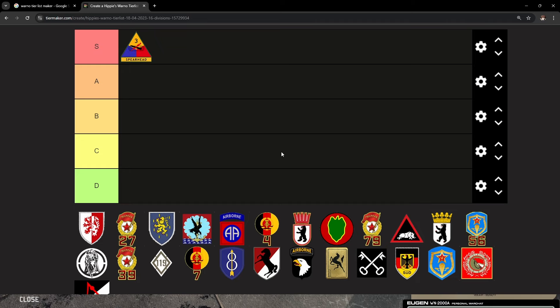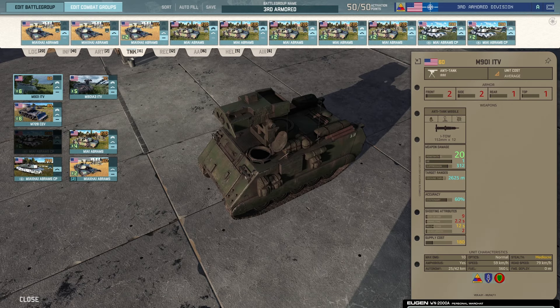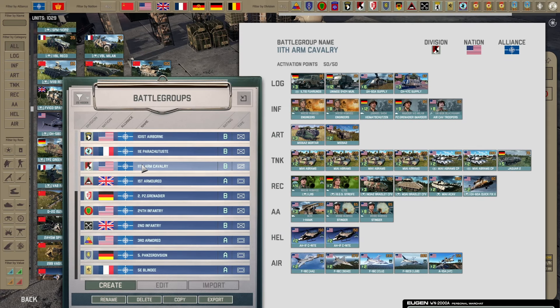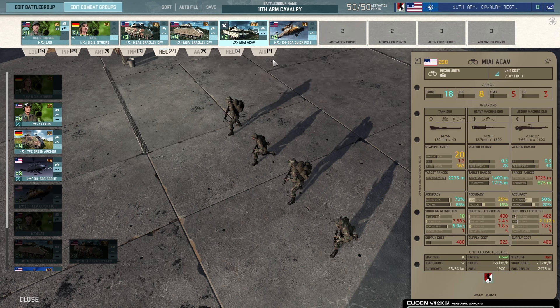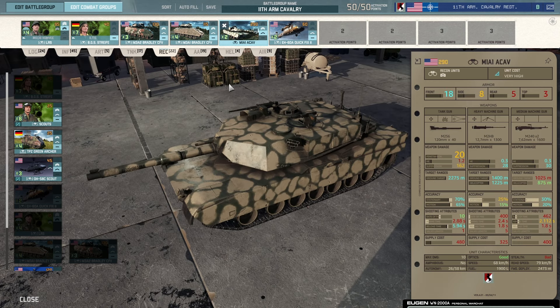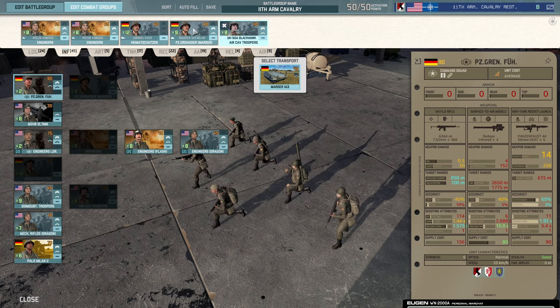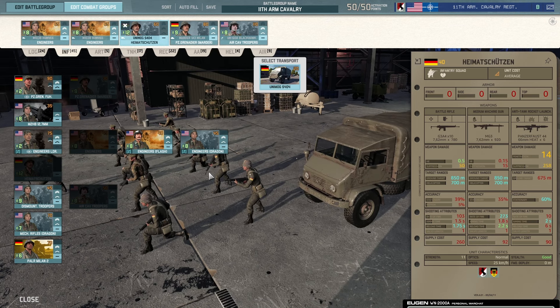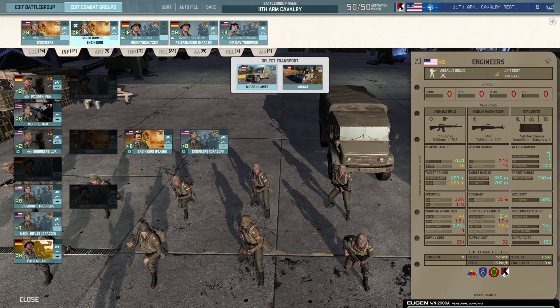The next deck is 11th Cav — S-tier immediately. This division just gets everything you could possibly wish for. The 11th Cav is a different flavor of 3rd Armored. You get all the tanks in the world, and you also get recon tanks in the recon tab — M1A1s with good optics. You don't get Bradleys in the infantry tab, but again you're just using the infantry to scout, and the infantry isn't garbage.